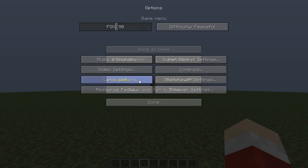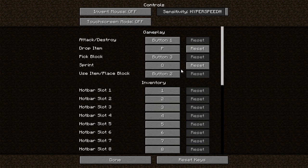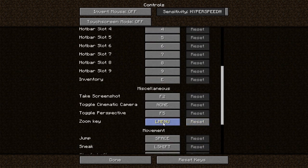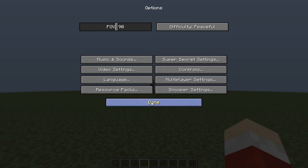You access the zoom key by going to Options, Controls, scroll down a little bit, and you'll come to right here and see the Zoom key. It's automatically set to left control, but I set it to left menu because I think it feels a little bit more comfortable.